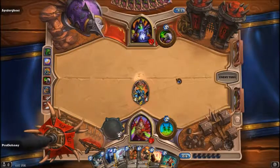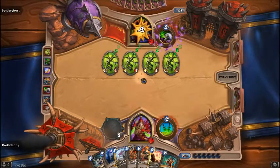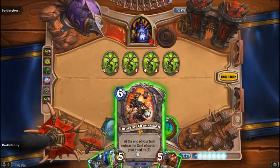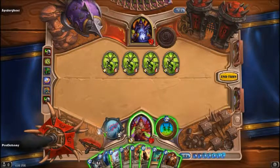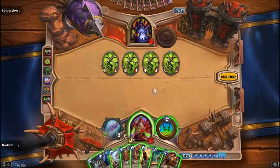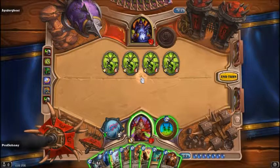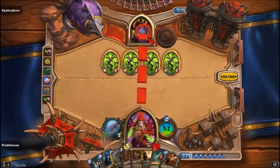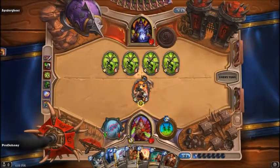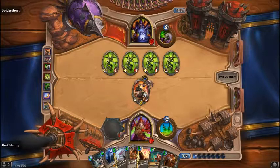Siphon Soul and Implosion don't hit for four, of course. Fan of Knives would be cool. Tomb Pillager, Thalnos, or Healbot. How much damage do we have? Eight plus nine - that's a lot. Eight plus nine is seventeen, and we have six... that's fifteen. Okay, if he doesn't have a heal, or doesn't kill Thalnos, we win - or doesn't taunt. So there's quite a few things that could go wrong. I could have Vanished, honestly.